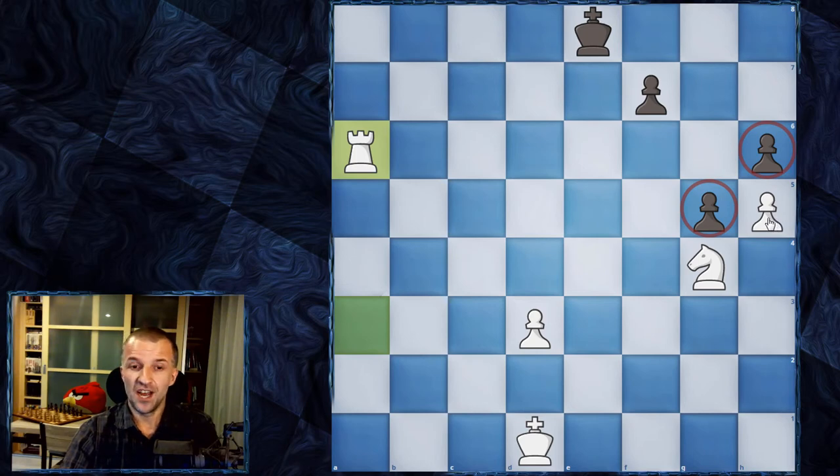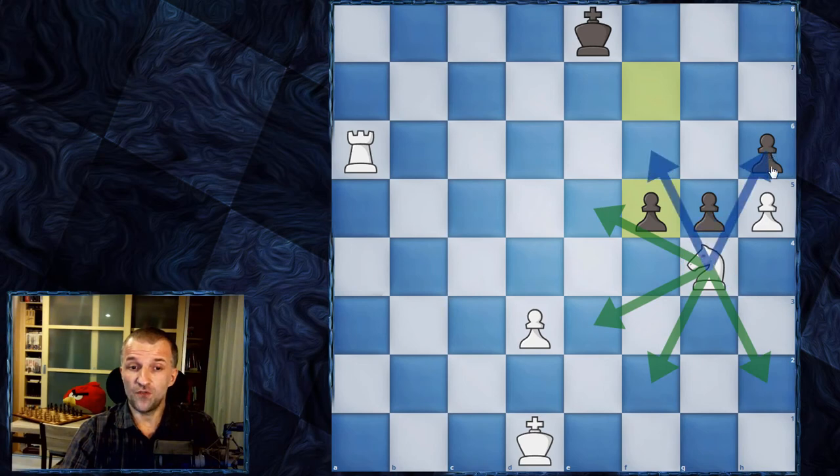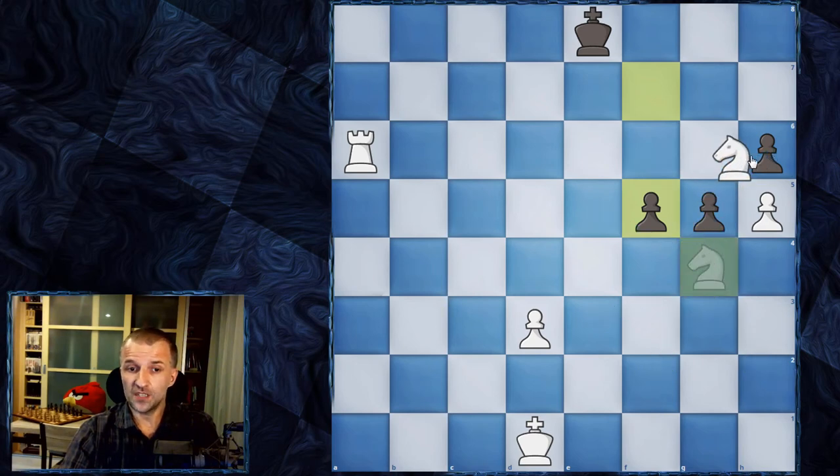This pawn is blocking the black pawn and the knight is blocking another pawn. The knight is very tricky — if the knight is attacked and could be captured, the knight can move to many squares and also can jump over other pieces. The knight is the only piece that can jump over other pieces. So the knight can jump forward and, for example, capture a pawn.